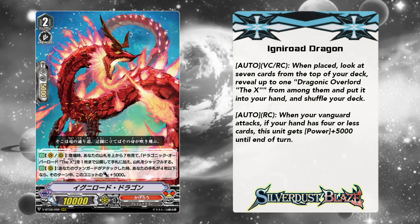Speaking of Ignite Road, we're going to run three copies of Ignite Road Dragon. Ignite Road is a free searcher — when placed, search top seven for The Cross specifically. That is extremely good, but its rearguard skill of getting plus five every time your Vanguard attacks is also really good. It doesn't really need a booster, so having Ignite Road in front of Toric Cannon is more important than having Toric Cannon in the front row where your opponent can attack it or get rid of it with a skill. If you're going against decks that can retire from anywhere, they'll probably target Toric Cannon because they see how the engine works. But against a deck that doesn't retire, having Toric Cannon in the back row is extremely safer.